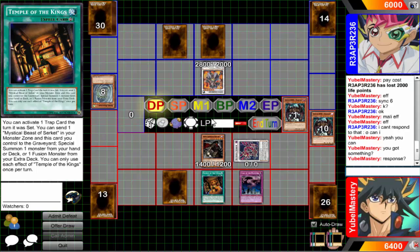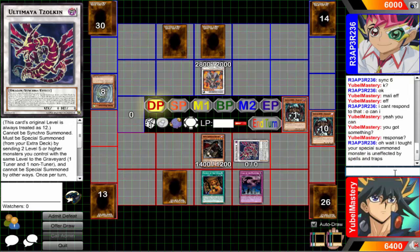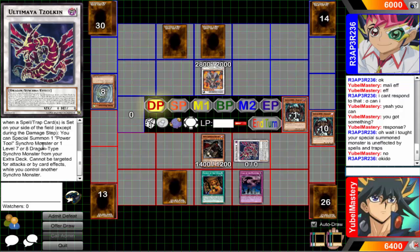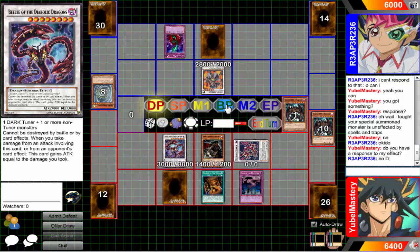Do you have a response? I thought special summoned monsters were unaffected? You can? Do you have a response? It's going to summon Ultimaya, set a card - do you have a response? Okay, summon Beelze. Number generator again - but this card can't be destroyed by card effects.